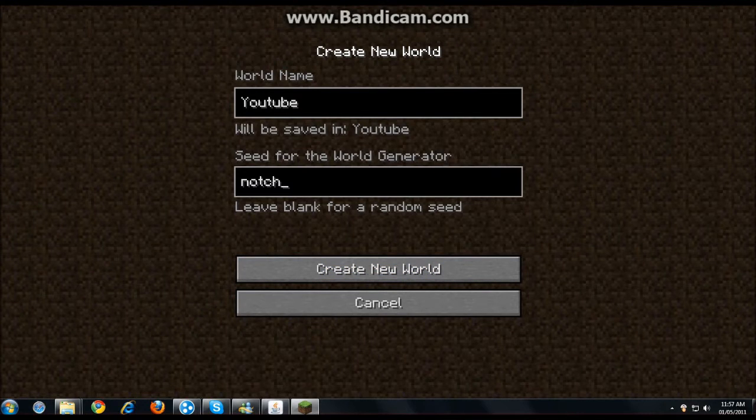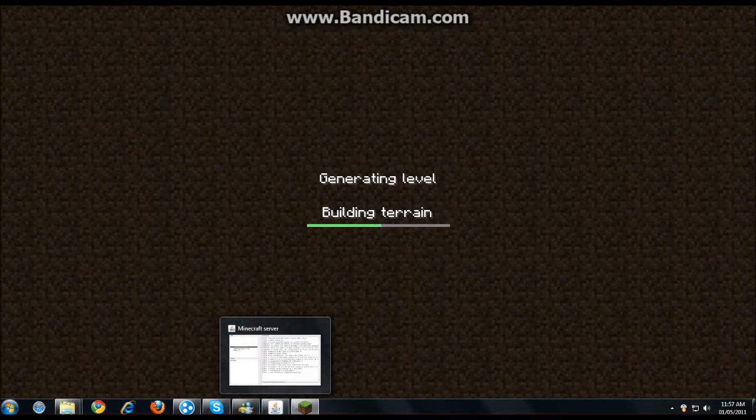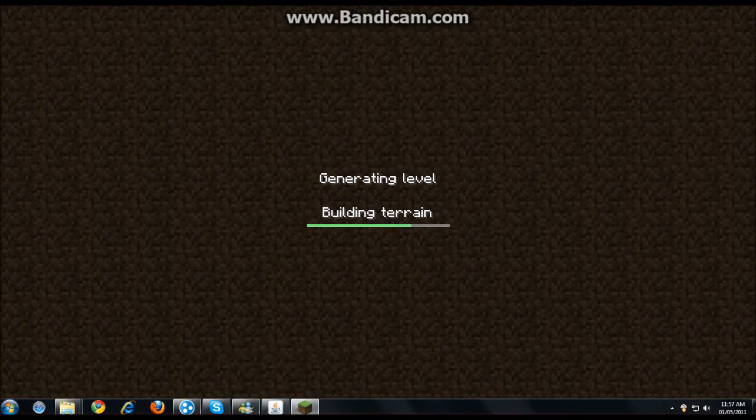So I'm just here at the create a new world menu. I just named the world and I heard that Notch was a good world generator, so you just click create a new world and it generates a map.